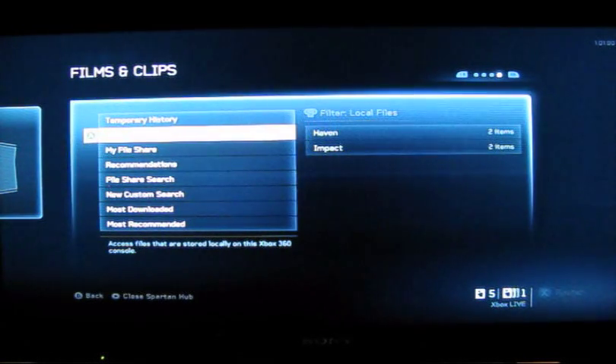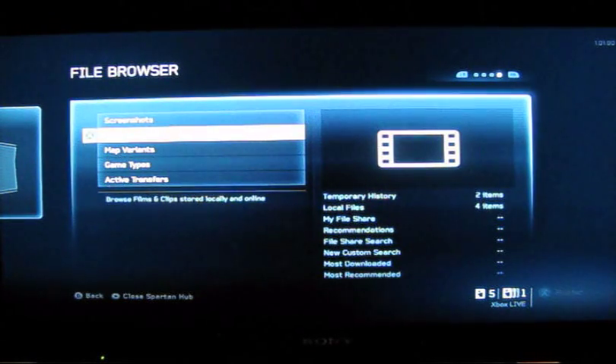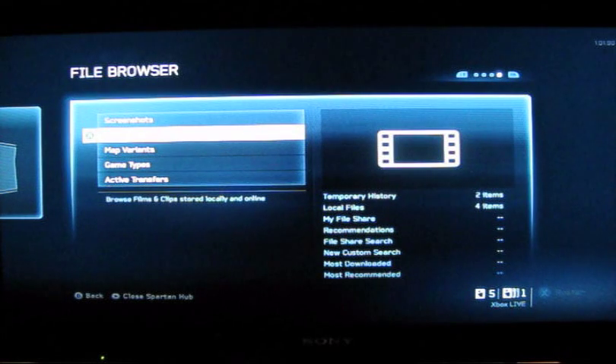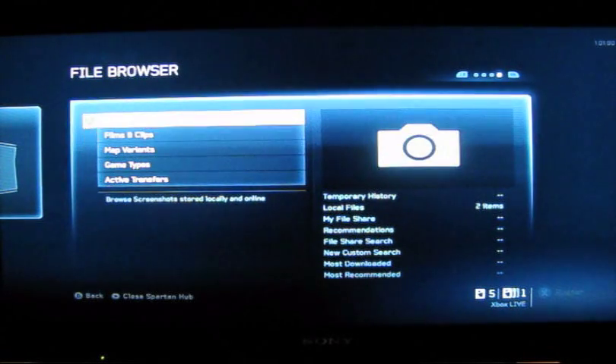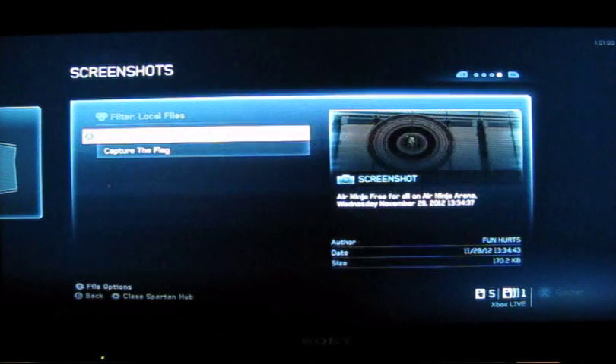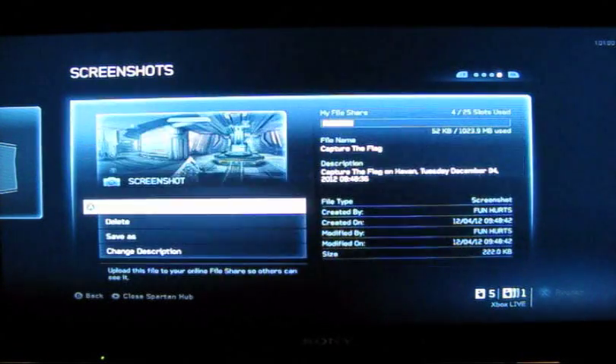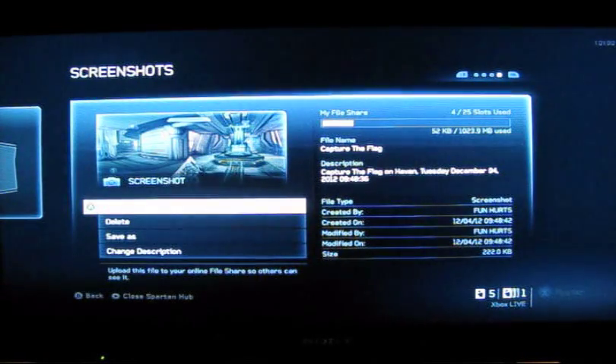For your pictures, you want to go to your screenshots, which is one above — next to your films and clips. Hit that. Go to your local files and capture the flag. Then hit your file options, which is Y, and you can upload and share from there.